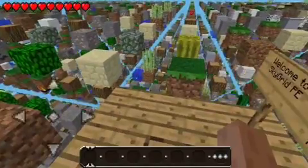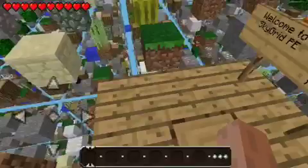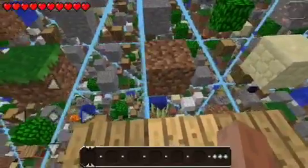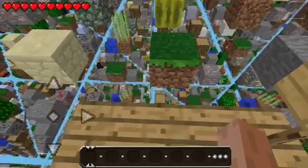Hello guys, this is Synergy Respawn, here with an amazing map review, and this is of SkyGrid PE. Now this is not your regular SkyGrid PE, because the regular SkyGrid, the blocks are too far apart for you to jump from, and you always end up falling down to one of the blocks below.